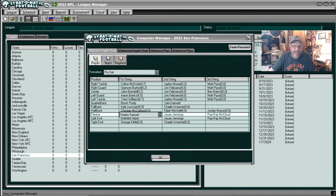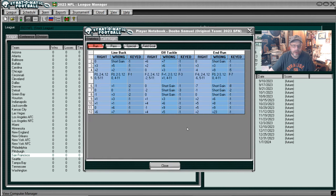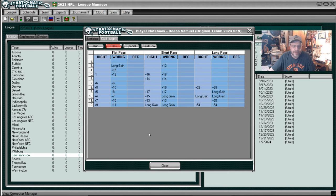Let's take a look at Deebo Samuel for the 49ers. There is his running card, which is really nice. Look at that off tackle — if you're wrong, three short gains in a row right in the middle of the card: six, seven, and eight. Same thing with end run — six, seven, and eight if you're wrong. That is nice. And his pass reception card is pretty nice too. He was like a slot back, a guy they used in a lot of different positions — sometimes a receiver, sometimes split wide, sometimes a running back. Yeah, this is a good card.